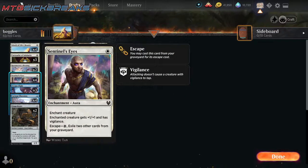We got 4 Sentinel's Eyes — it's just the best 1-drop enchantment possible. Plus 1, plus 1, and you can escape it by exiling 2 other cards. So if our creature gets blown out, we can build another creature with Sentinel's Eyes.